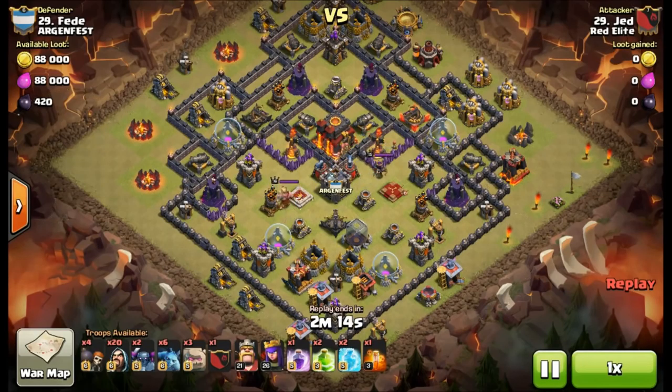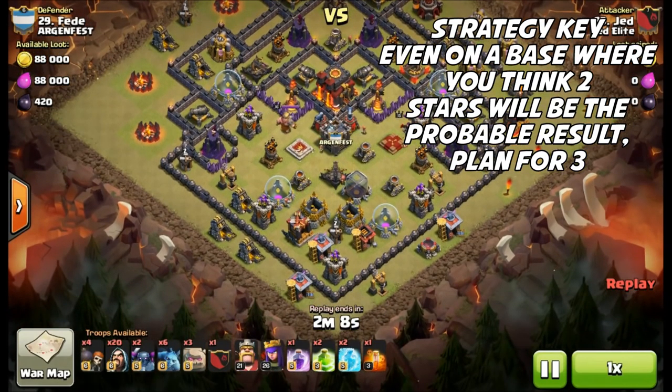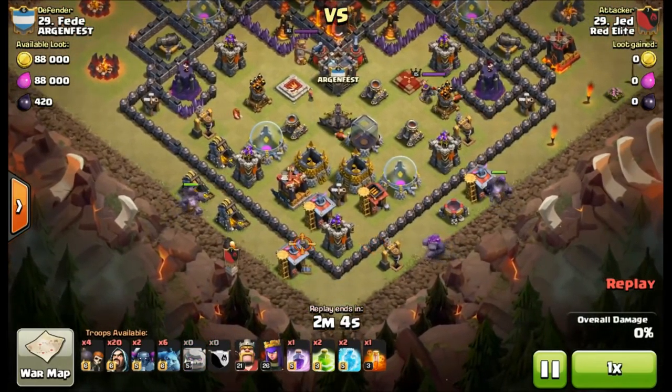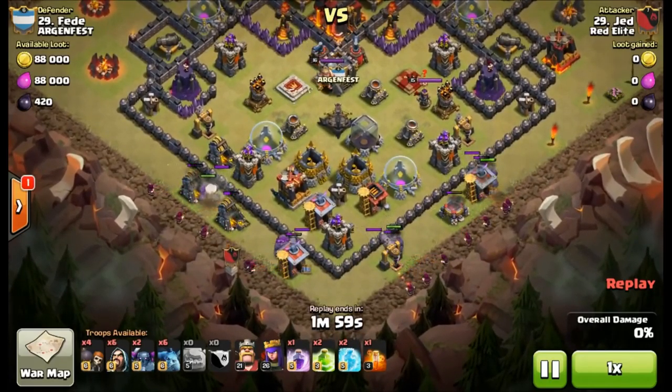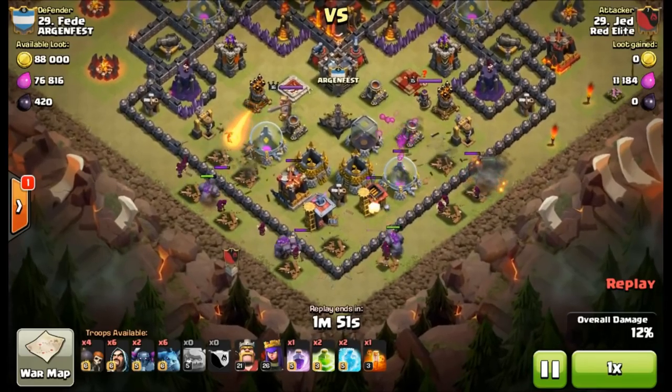GoWiPe can be turned into two viable three-star attempts if you're not going up against a max base. So even on a base where you think two stars will be your ultimate goal, you can plan beforehand to try to change it into a three-star attack if things are going well. Jed is hitting his mirror and has far from max heroes, even for Town Hall 9, but he's going to plan the attack ahead of time.